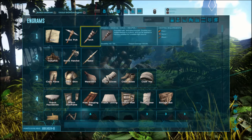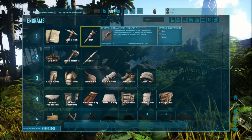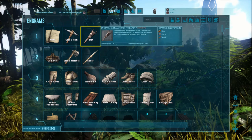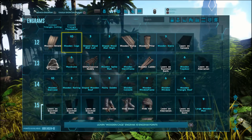As you begin the game, your first concern is going to be to find food and often to build a base where you can keep your valuables safe and craft items away from nosy players or wild dinos that may be nearby. But your biggest first goal is getting experience levels to learn engrams to build better items.